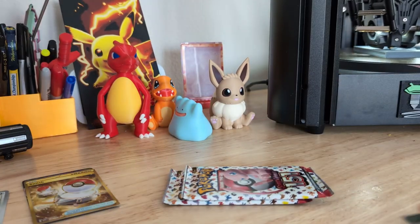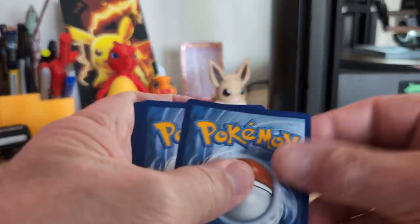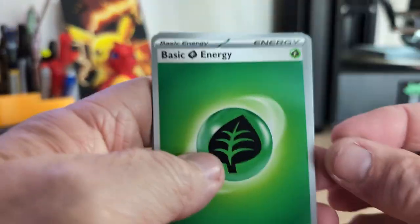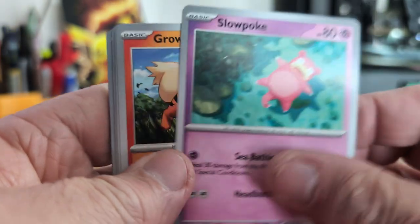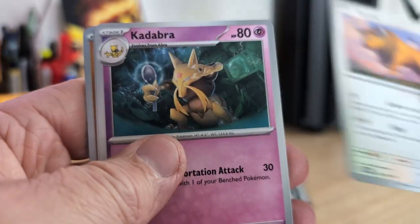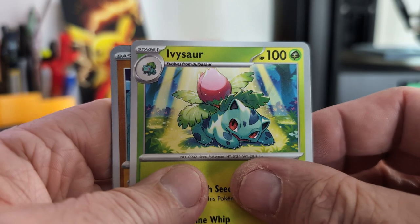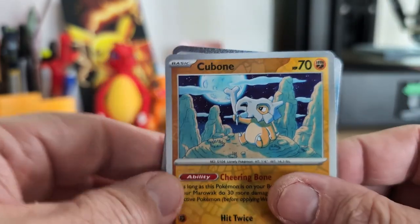Okay, let's get the next one open here. Grass, Slowpoke, Growlithe, Geodude, Jigglypuff, Taurus, Kabuto, Kabuto, Ivysaur, Cubone...